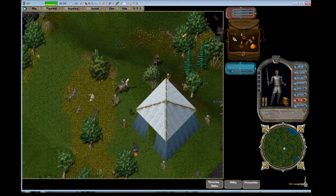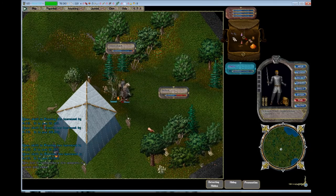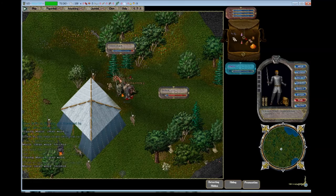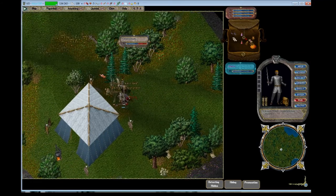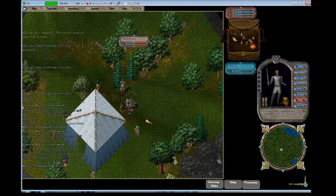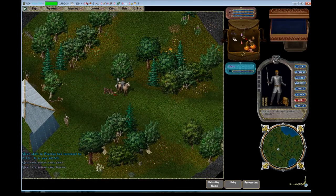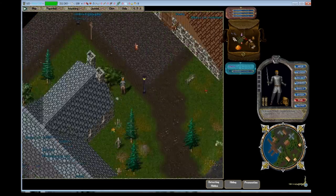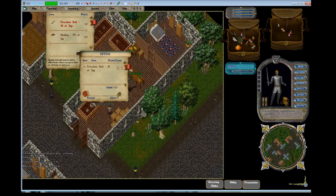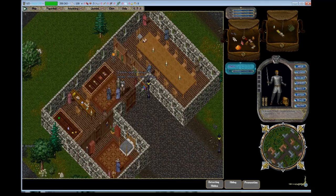If you're a new player and obviously need some money, it's not a bad idea to use your dagger on the corpses of these ratmen. They will drop a green-colored leather called spined leather, and a lot of more experienced players will pay quite a bit for it because they don't want to farm it themselves. So it's a better source of money than a lot of the other things I'm showing you right now.